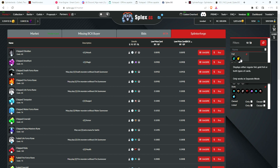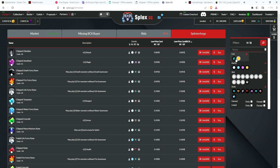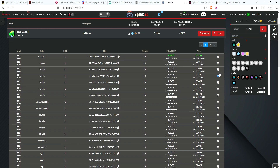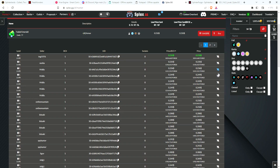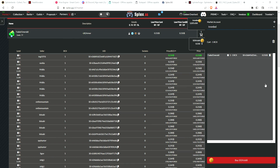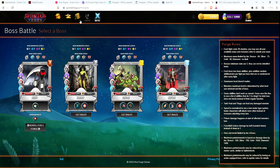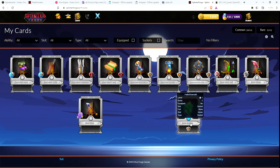The first thing we are going to target to build this account is a rare faded emerald, which will give me plus 4 armor. I have just enough to buy this item. Transaction sent — it will notify me when the transaction goes through. Now if I go to my Spinner Forge account and go to cards, I should finally have an item besides all my common equipment. There it is — faded emerald. This is the first item we purchased.